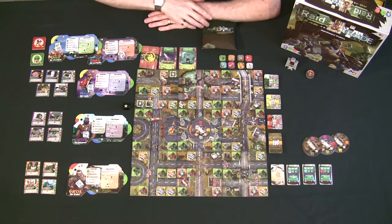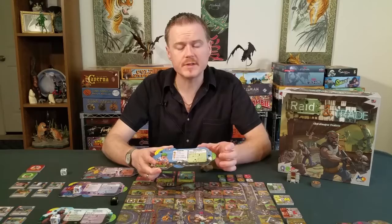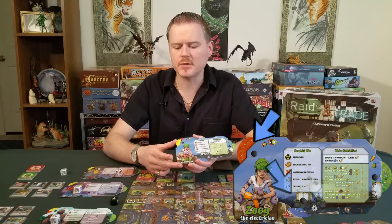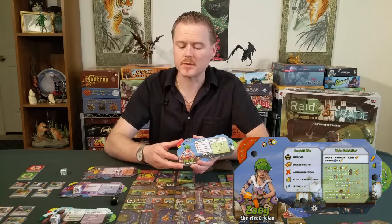Once every player has their starting cards, die, and player board, you set the dials. There are three dials: a green dial for action points, a blue dial for skills, and a yellow-and-red dial showing your fame and favor with the golden city. More yellow means you're doing well; more red means you're on the blacklist.